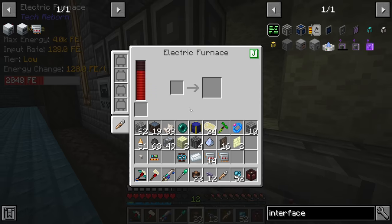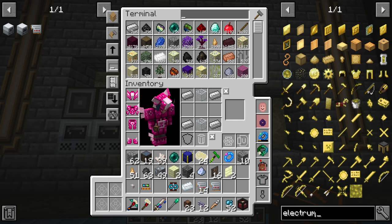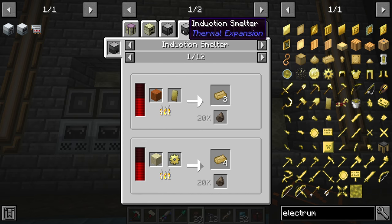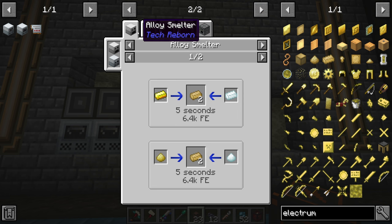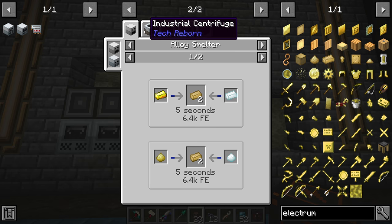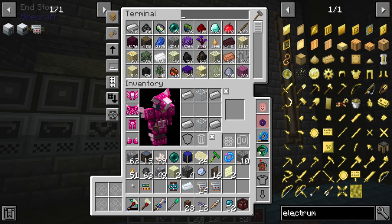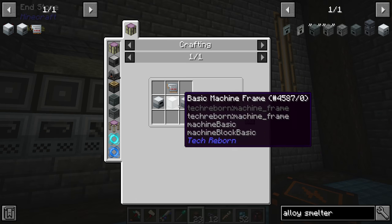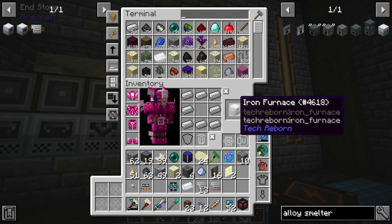For the alloys, we really only have two options: the alloy smelter or the induction smelter. Actually, there is also an alloy smelter from Tech Reborn which I might make. Two electric furnaces seems very doable.